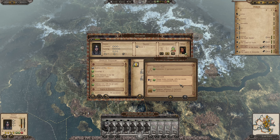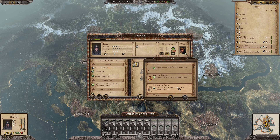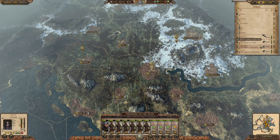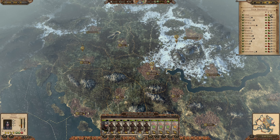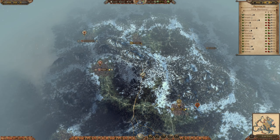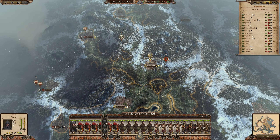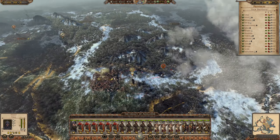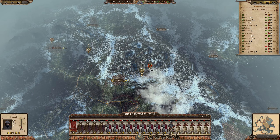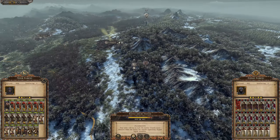Now I am going to put them in force march and bring our forces this way as we are about to take on Chava. We have some problems here with integrity, mostly from being sick, so let's give some of these back.